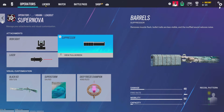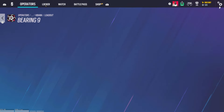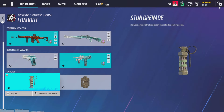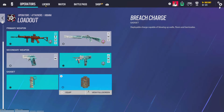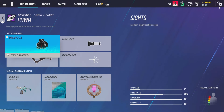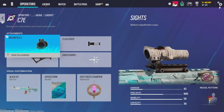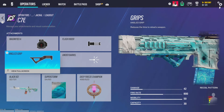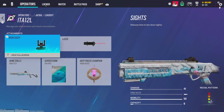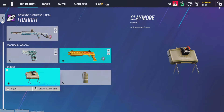For Hibana, the Type-89 gets compensator and angle grip — the gun has no recoil, love it. Iron sight, suppressor, and laser sight for the shotgun. Bearing 9 should be compensator and laser sight. Muzzle break on the pistol. Flashes or hard breaches depending on what site you're pushing. For Nomad, PDW gets magnifying A, flash hider, and angle grip, no laser sight. C7E gets magnifying A, flash hider, and angle grip. Shotgun gets iron sights and laser sight. Pistol gets muzzle break.